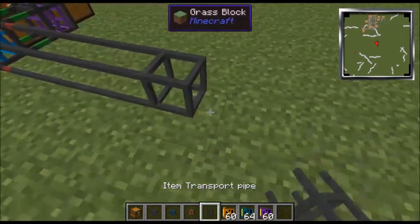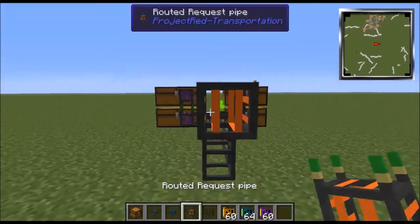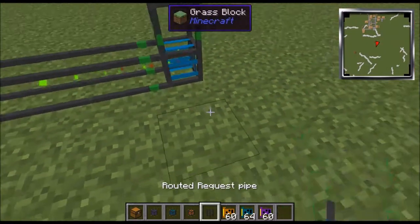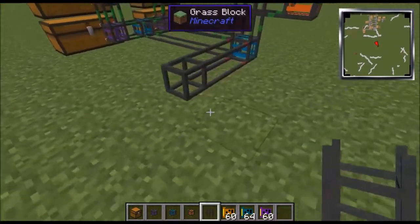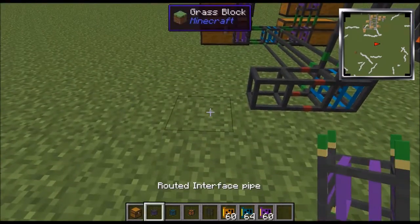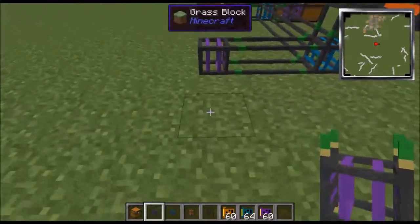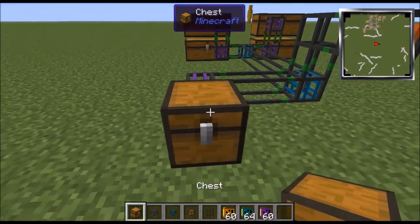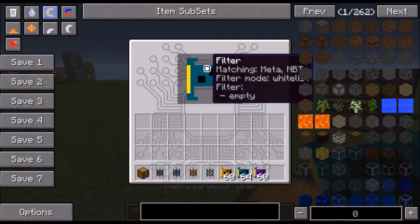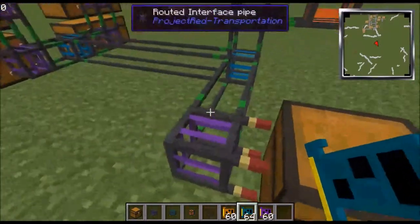Now basically, if this is where you want to request your items, you put the request pipe here, add a junction pipe, and that's how you request your items. I'll show you that in a second. Here is where you put items into the system.